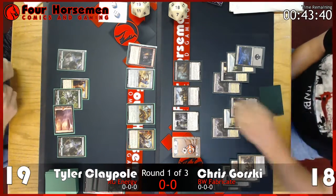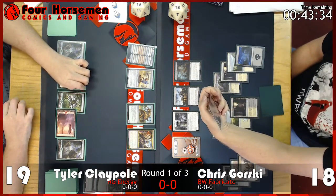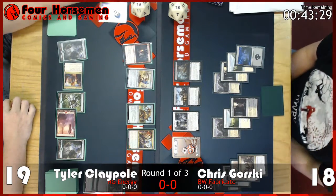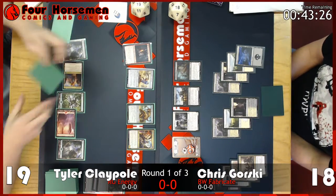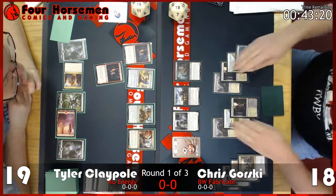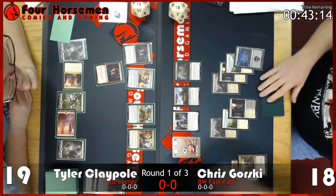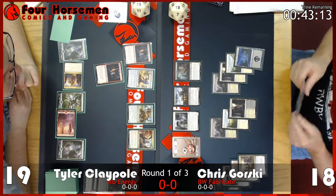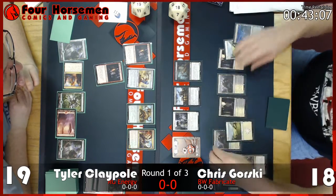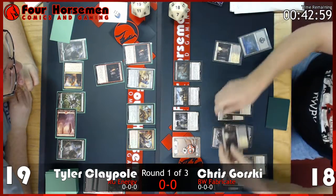Getting a glimpse at Tyler's hand, he has a Blossoming Defense to protect his creatures. I think Tyler wants to get energy and set up for a Pummeler kill. He's pumping out a lot of creatures and going wide. Going wide is good, especially with the Voltaic Brawler, which easily becomes a 4/3 with trample for just two energy on attack. Tyler has to watch out for the Syndicate Trafficker though — Chris can sacrifice a Thraben Inspector to make it indestructible and take over the game. It looks like Chris just drew an Angel of Invention.